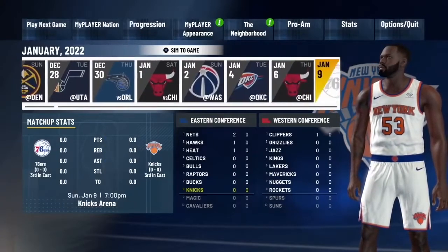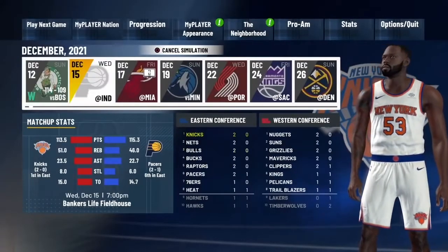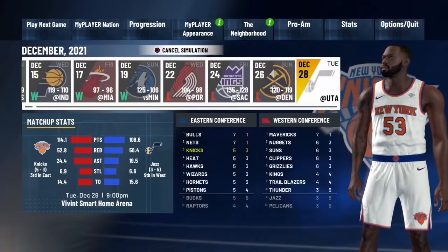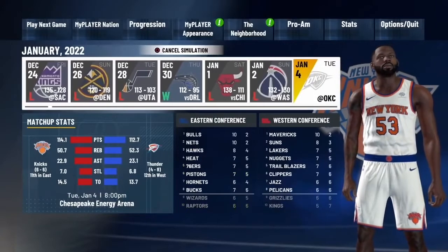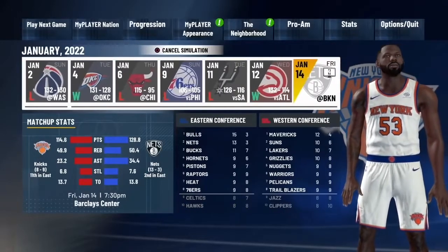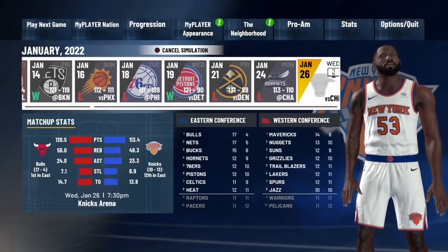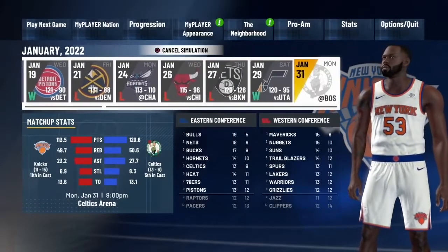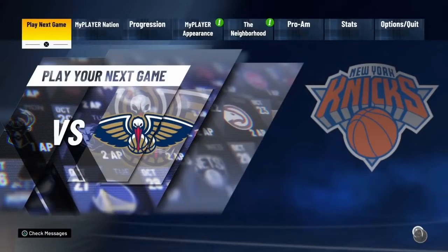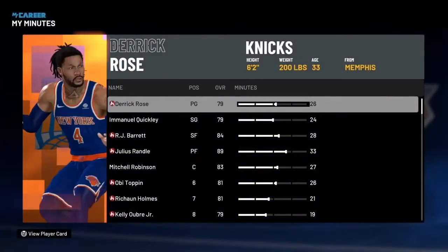Go into Play Next Game and scroll all the way down to February 1st. In the last video we simulated to the All-Star weekend — this time we're going to February 1st because there is a glitch on February 1st. This glitch is really the setup part, and it's how you're gonna make a lot of VC very fast. It's also a glitch with your minutes. We just finished the Boston game and simulated to February 1st.